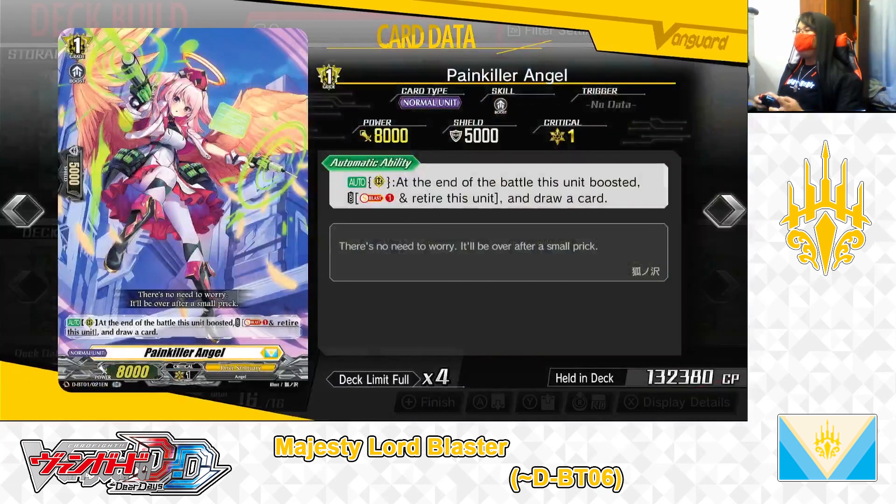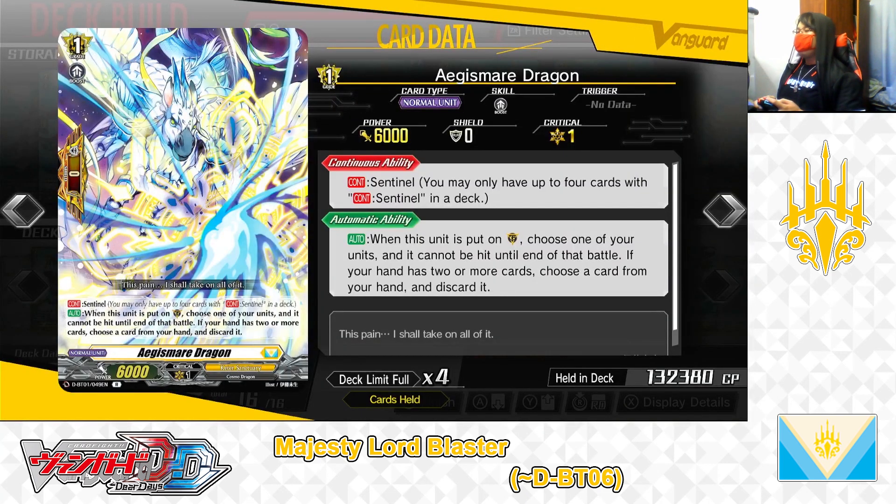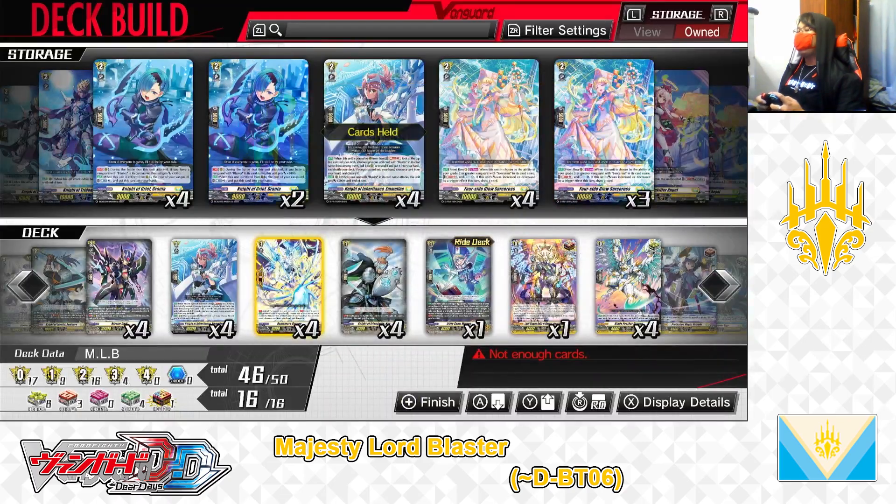Next up, Painkiller Angel — not playing this card anymore, taking it out. Next up, the grade 1 Aegis Mirror Dragon, Sentinel — Perfect Guard. Skills: continuous Sentinel; second skill, auto: when this unit is put in the Guardian Circle, choose one of your units and it cannot be hit until end of battle; if your hand has two or more cards, choose a card from your hand and discard it. Aegis Mirror Dragon is a perfect guard for the Keter Sanctuary Nation. Like any other perfect guard, when used to guard with, you discard one card to block an attack. Uniquely, when you have fewer than two cards in hand, you will not pay the usual discard cost, making Aegis Mirror Dragon a potential no-cost perfect guard in desperate last resort situations. The grade 1 Aegis Mirror Dragon — we have 4 in the deck, taking one out, only playing 3.